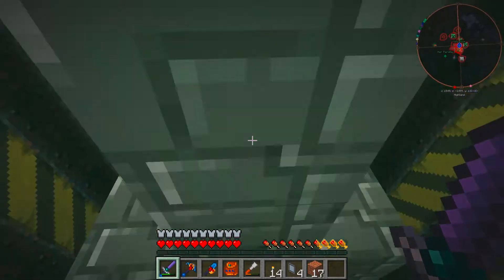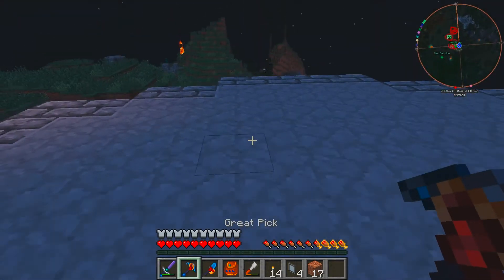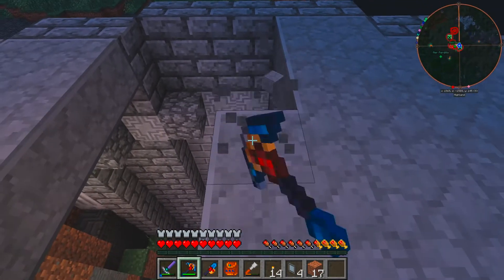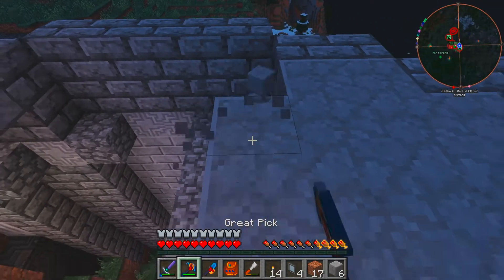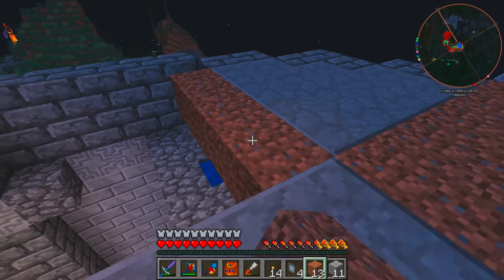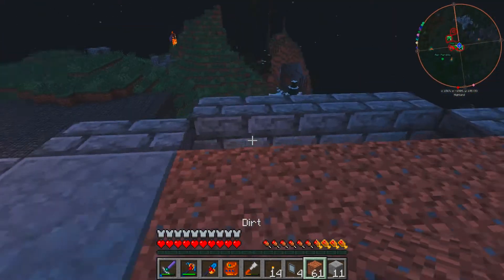Basically what we're doing is we are turning this into a tree farm. Pretty simple. Now, what's that below me? That's my power gem, which we may or may not actually get to this episode — it is for Rotary Craft, which means it's hydrokinetic, basically. But we're going to be transporting that power in a bit of an interesting way here.